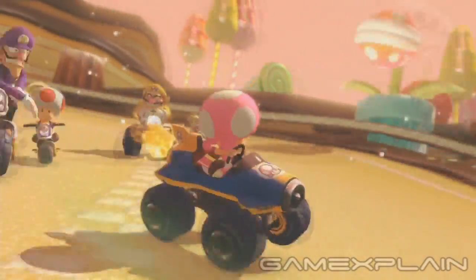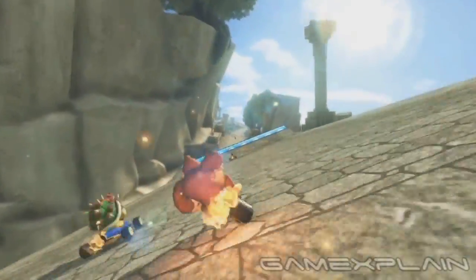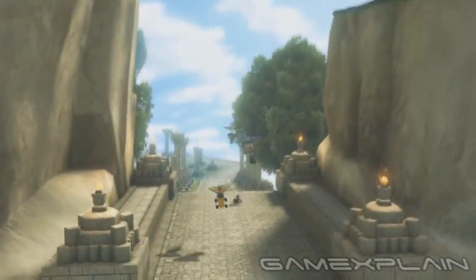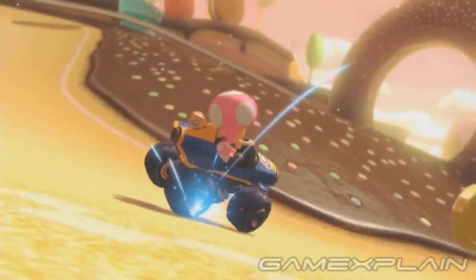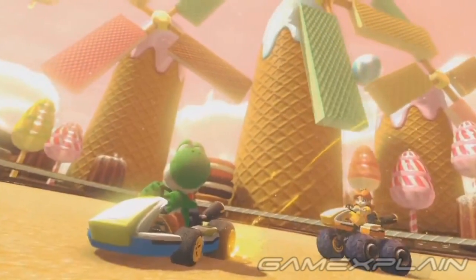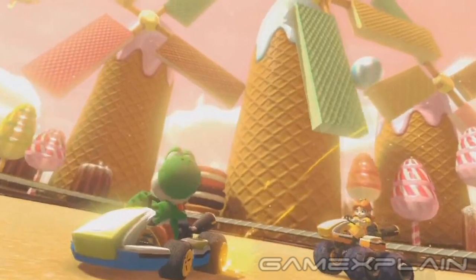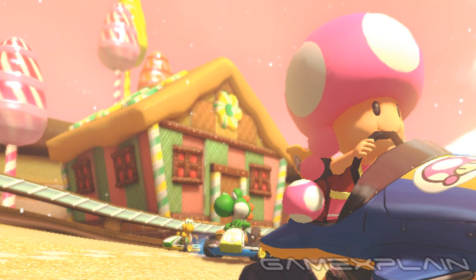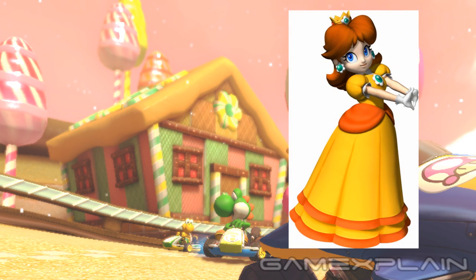As for the other 2 courses revealed in the trailer, they're brand new. One seems to take place in a Cliffside Ruins area, though we can't tell much besides the fact that it'll have a hang gliding section. The trailer also revealed a candy-themed course with candy-based structures like a windmill made out of wafers. One small detail: a house appears to have an insignia above the door that looks like a cookie, but also suspiciously similar to the flower icons that often represent Daisy — including the ones she wears. Is it possible we're looking at Daisy's course?